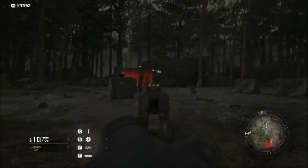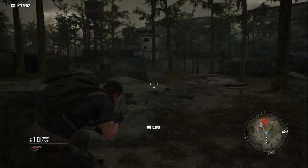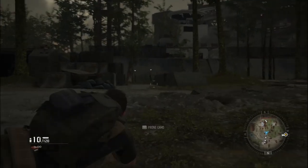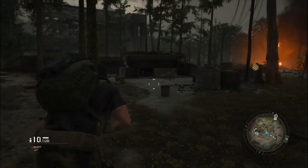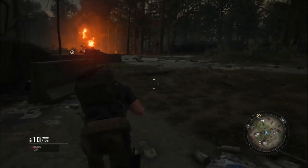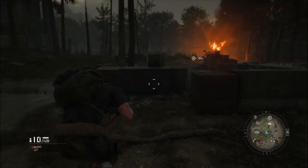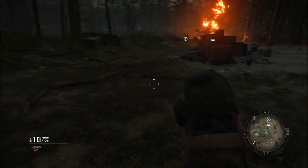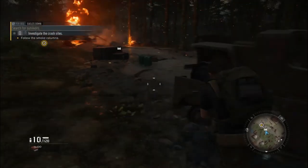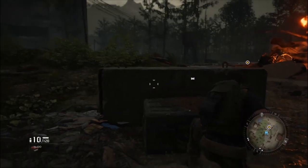That guy can obviously see me. I'm standing up and I don't want to do that — I'm used to Z being prone, which is why I accidentally stood up. So we're moving closer. Apparently what happened is our helicopter crashed, our guy jumped out, and now we're going to investigate the crash site. You have to hold E to open things.